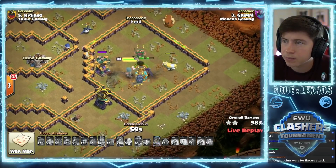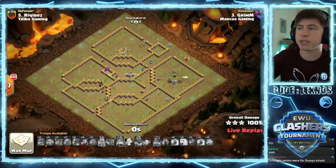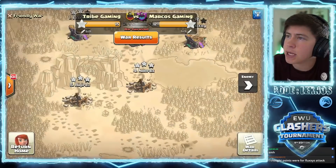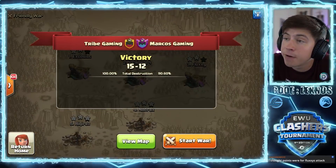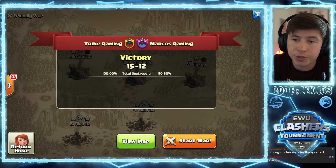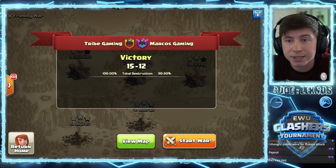RC pops her ability - boom bada bing bada bam. Down goes the last air defense. It's a triple, but not good enough for his team to win today. Victory for Tribe Gaming: 15 stars to 12, 100% to 90.6%.